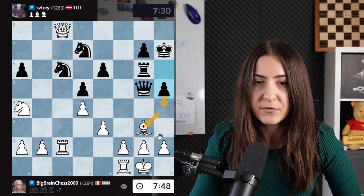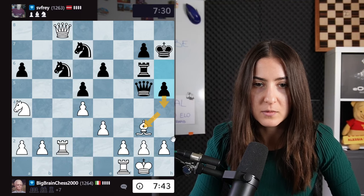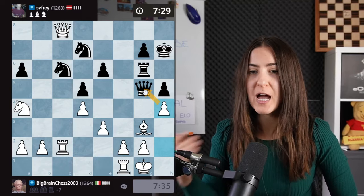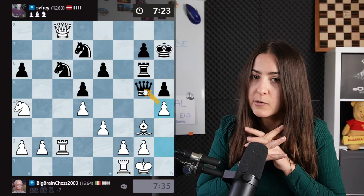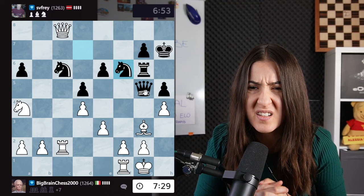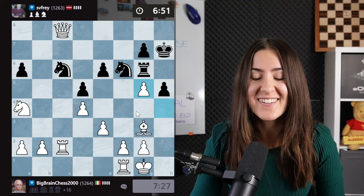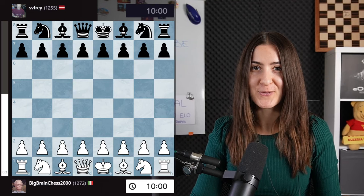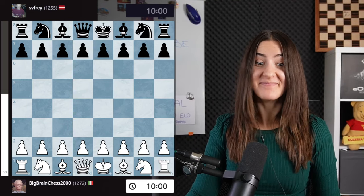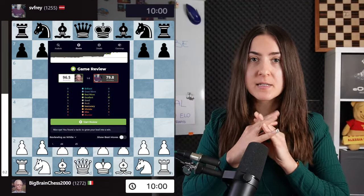They still try — pushing there and taking. I can take both knights! I can also play h4 attacking the queen and blocking the pawn. Two knights are hanging. I think they might resign... they move the knight. Who is saving the queen? That is not how you do it. And yes — 96.5 accuracy! Alex, are you proud of me?